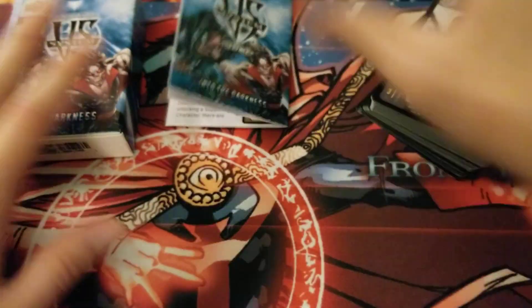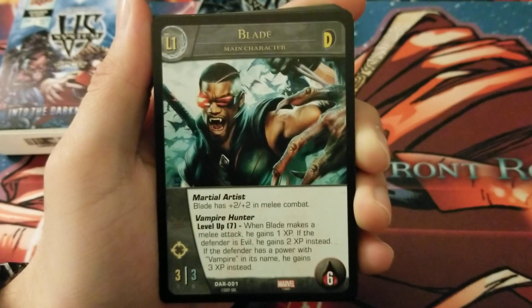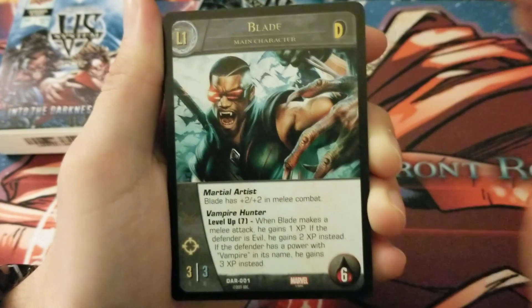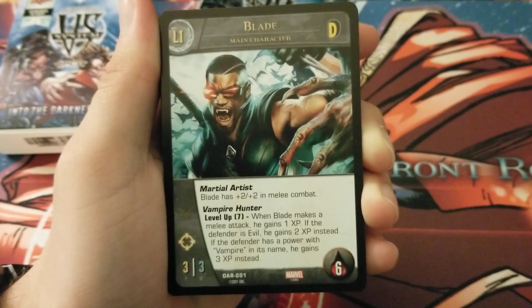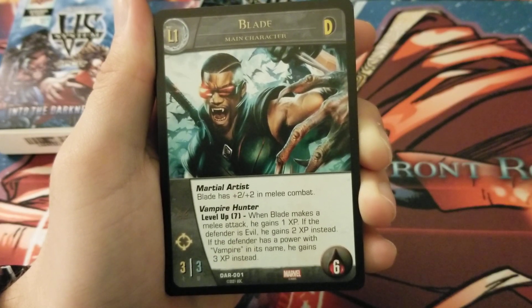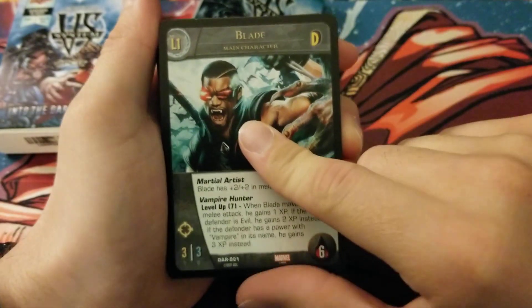First up we have Blade main character. We finally have Blade in the game — really excited to see this guy. He is a 3/3 range, 6 health Defenders character. He has Martial Artist, so he has plus 2/plus 2 in melee combat. Then he has Vampire Hunter — level up 7. When Blade makes a melee attack he gains 1 XP; if the defender is evil he gains 2 XP instead; if the defender has a power with 'vampire' in its name he gains 3 XP instead.